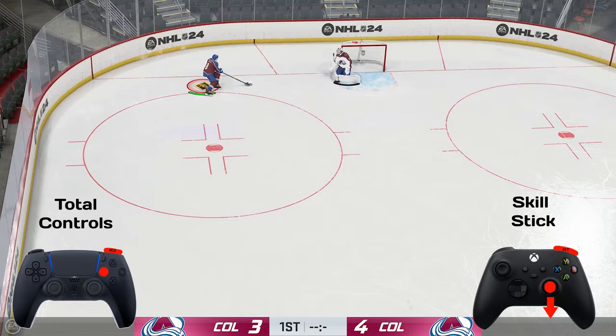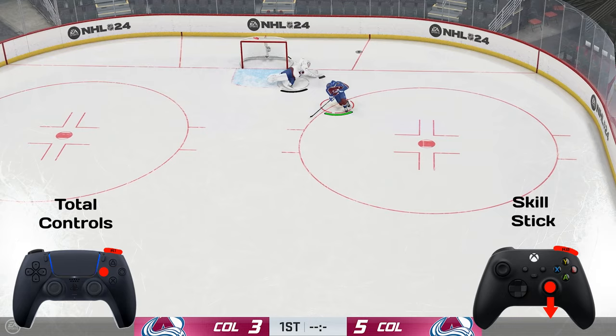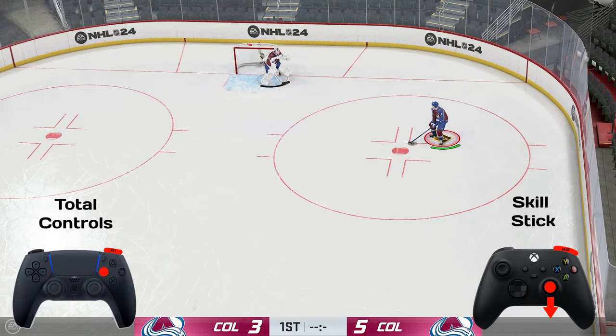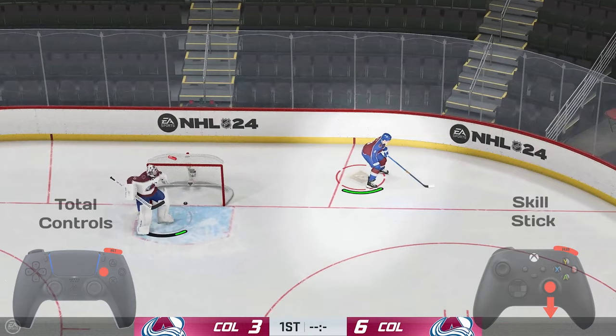On to the Datsyk heel drag flip. The only different combination you're going to be using this time is pressing the right bumper after you use all the previous controls. So you can just go X and then right bumper and it'll do a flick — you guys have seen Datsyk score like that before. Nick Suzuki does a very similar move sometimes too, but it's a very interesting way to use it because you can score that way.